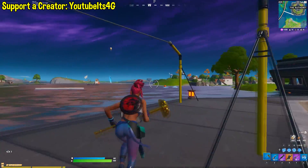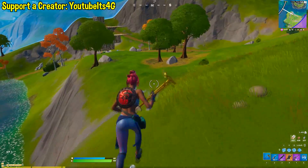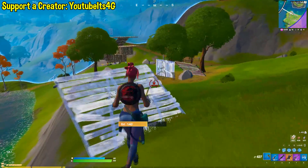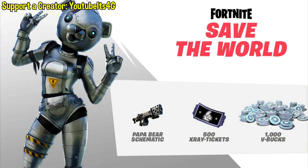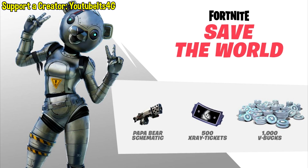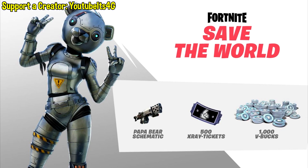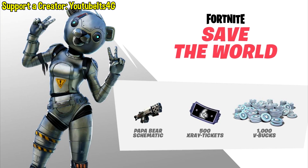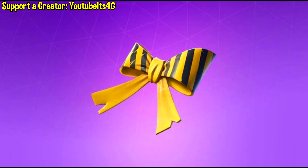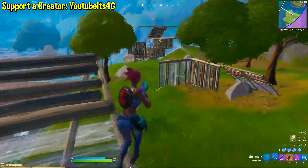I personally think this is an awesome idea. It's great because it is just a cosmetic item at the end of the day. What this includes is a thousand V-Bucks, 500 X-ray tickets so you can buy llamas in Save the World, a Papa Bear schematic, one legendary Troll Stash Llama, an upgrade llama, the Metal Team Leader skin, and a back bling.